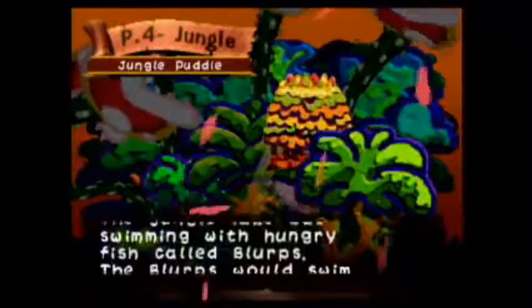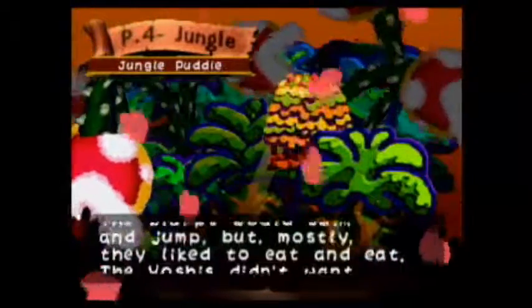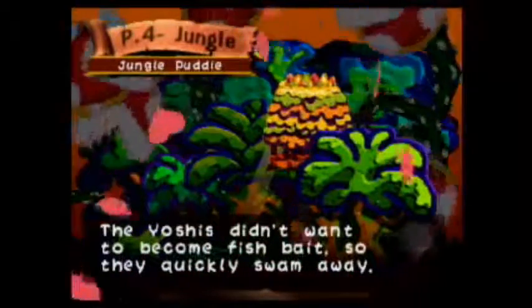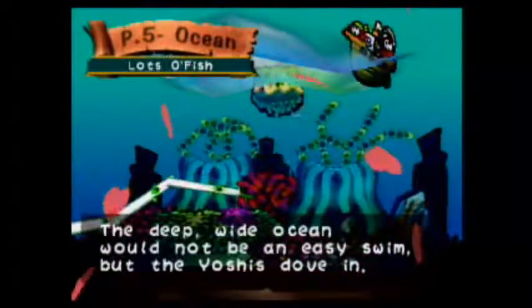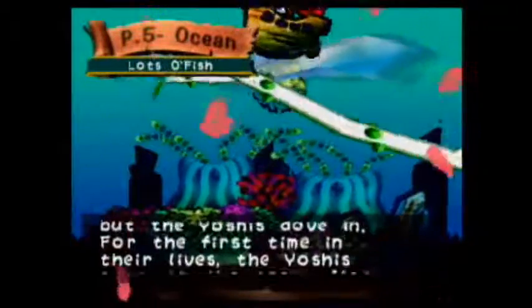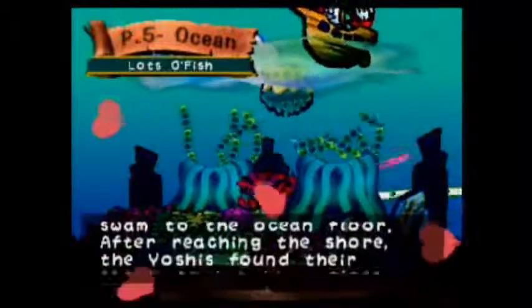The jungle lake was swimming with hungry fish called Blurps. The Blurps should swim and jump, but mostly eat and eat. As I said before — no kidding. The Yoshis didn't want to become fish bait, so they quickly swam away. The deep wide ocean would not be an easy swim if the Yoshis dove in. For the first time in their lives, the Yoshis swam to the ocean floor — again, I might add, we did it once before.